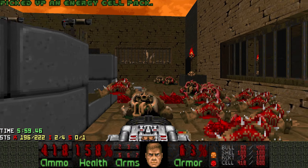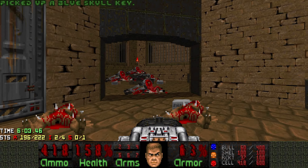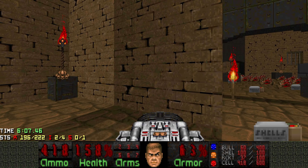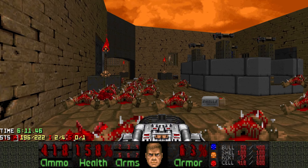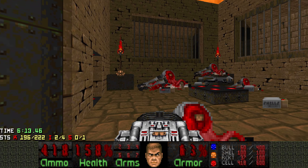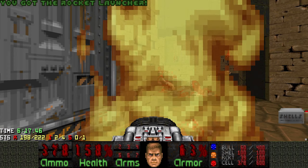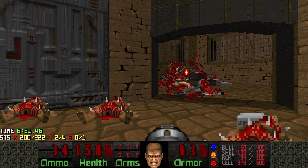What did that switch do again? Oh right, it reveals the blue key. And also, if we get close here — just like the last part — you might have already noticed that both parts are basically symmetrical or identical, besides monster placement. If we get close to here, I think more monsters are gonna spawn again. Another Archvile, and two more revenants.